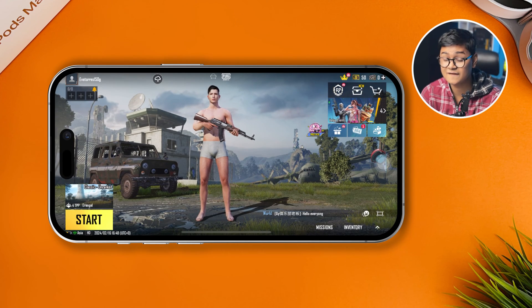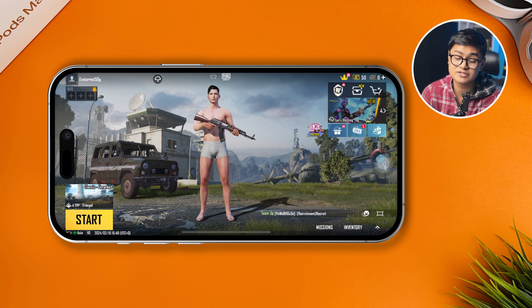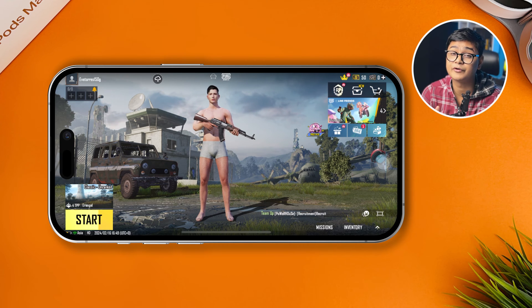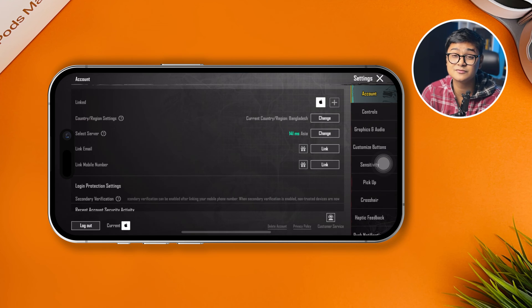To solve the high ping issue for your PUBG on your iPhone, the first thing you need to do is open up your PUBG Mobile on your device. After that, tap on the arrow icon at the right bottom of your screen and head over to Settings.